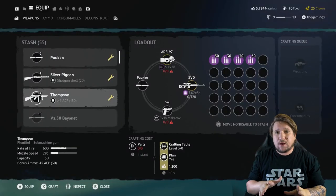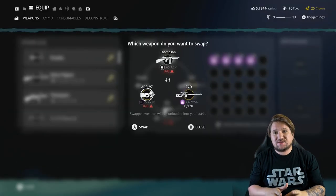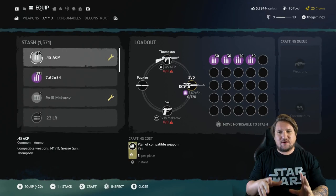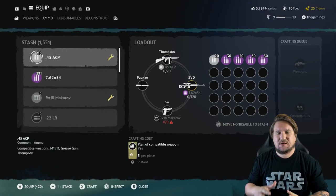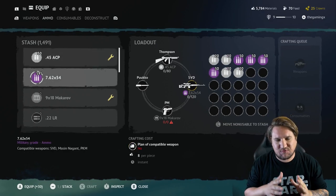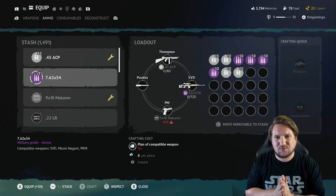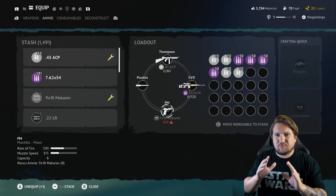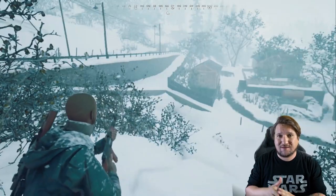My first mistake: I jumped into a match, equipped a submachine gun, a sniper rifle, and a pistol. I felt ready and excited — then it loaded and hit me: I had no ammo. Don't just press start with this one. You need to take your time — bullets and guns are all separate, all in different menus. You're going to need to prepare and take it slow for the fight ahead.